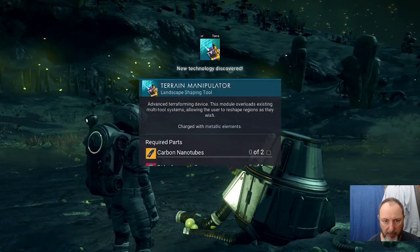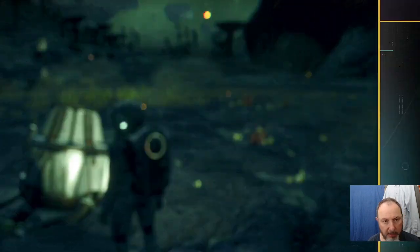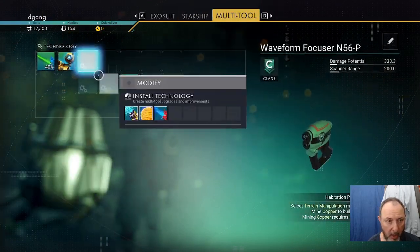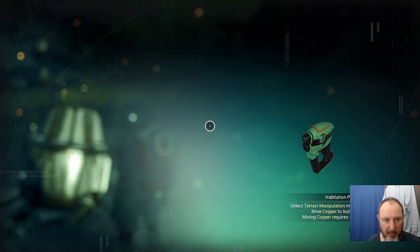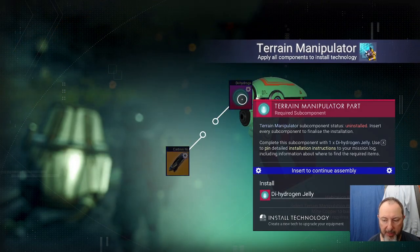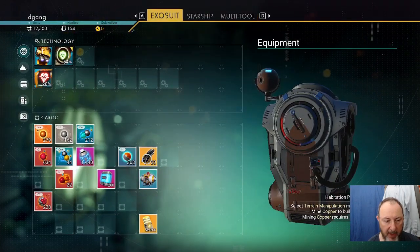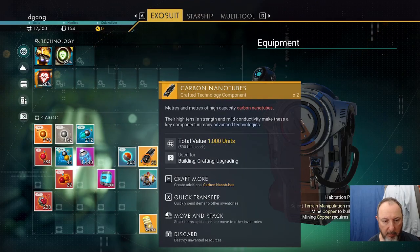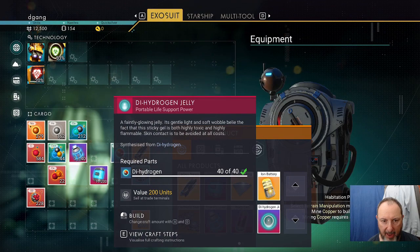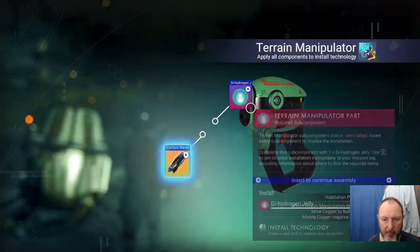If you tab, go to the multi-tool and add the terrain manipulator — Install. You'll need two carbon nanotubes and dihydrogen jelly. So you'll need carbon to make those, and the dihydrogen jelly will take 40 dihydrogen. Then you can install the terrain manipulator.